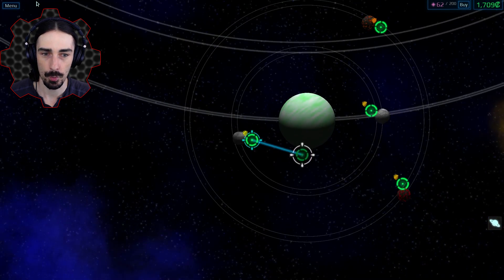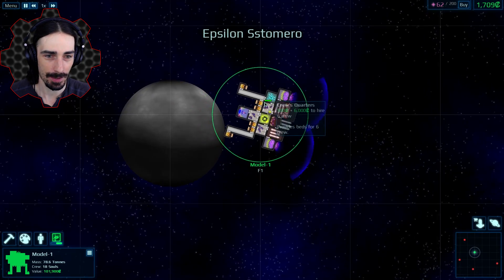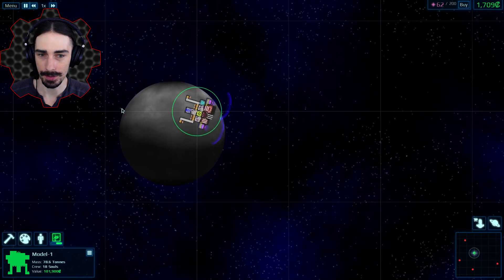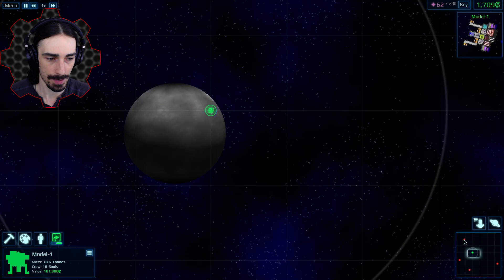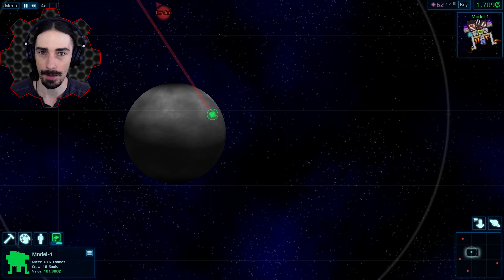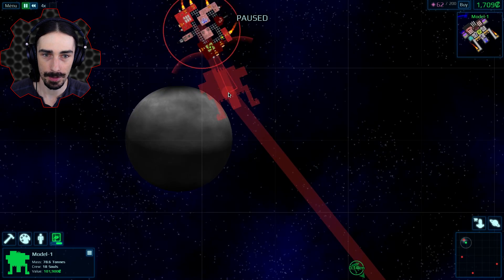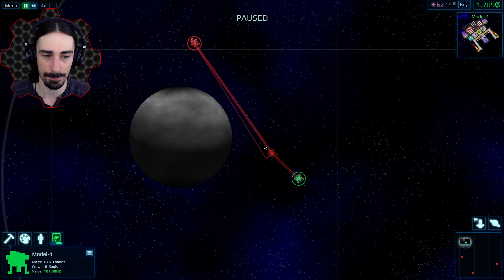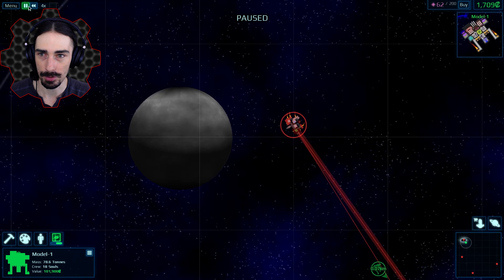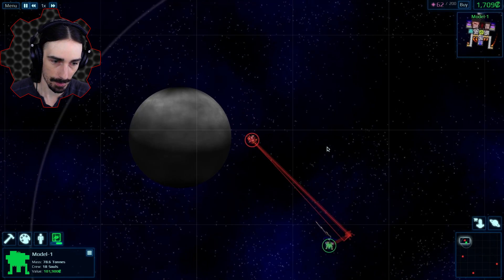Engage! All right, we are in the new planet system. What are we dealing with? We've got four people here. Let's go ahead and attack this guy. We're gonna keep our distance as much as possible — we have a pretty big range so if we just stay back, we should be okay.